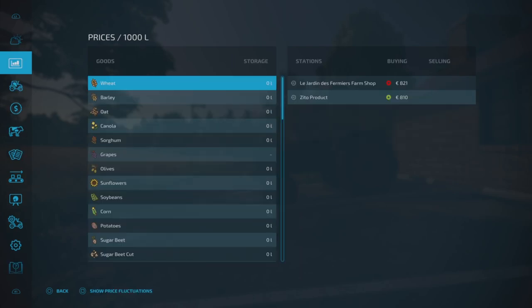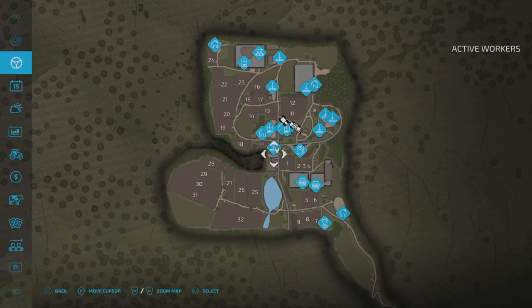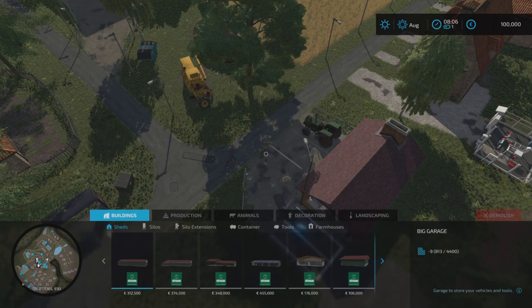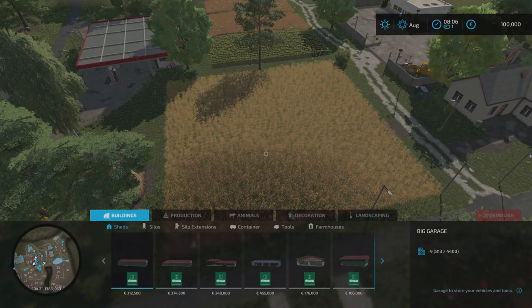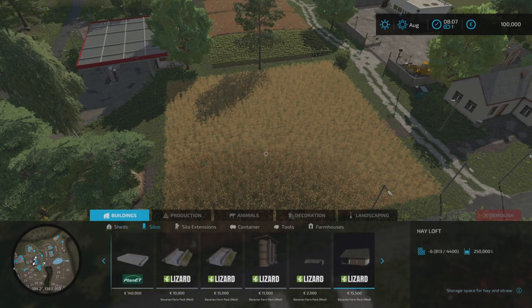We don't start off with a lot of equipment. There are no custom crops and the crop calendar is standard. Most of the mods are part of the Bavarian Farm Pack - let's give you an example of some of the fields. This is one of the bigger ones. The Bavarian Farm Pack is a very decent mod pack - if you're not aware of it, it's got some really cool pieces of equipment, very old style looking things. In sheds, I think it's all the sheds from that pack.